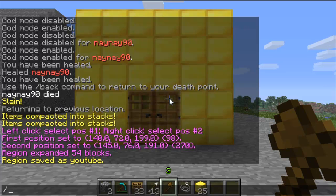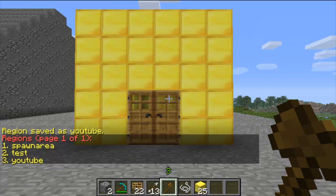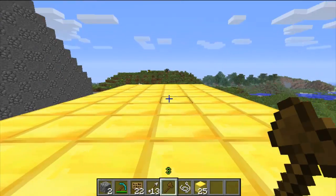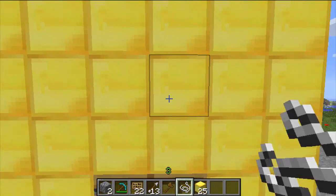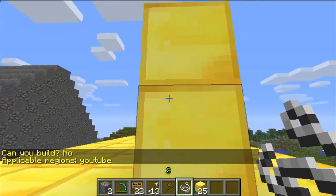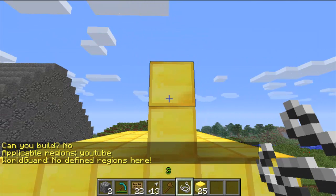Now this region is protected. Then do region list and it shows you the other regions that you've got — I've only got three at the moment. Using string, it shows you where the region is: yes there's a region here, but no there's not one over here.